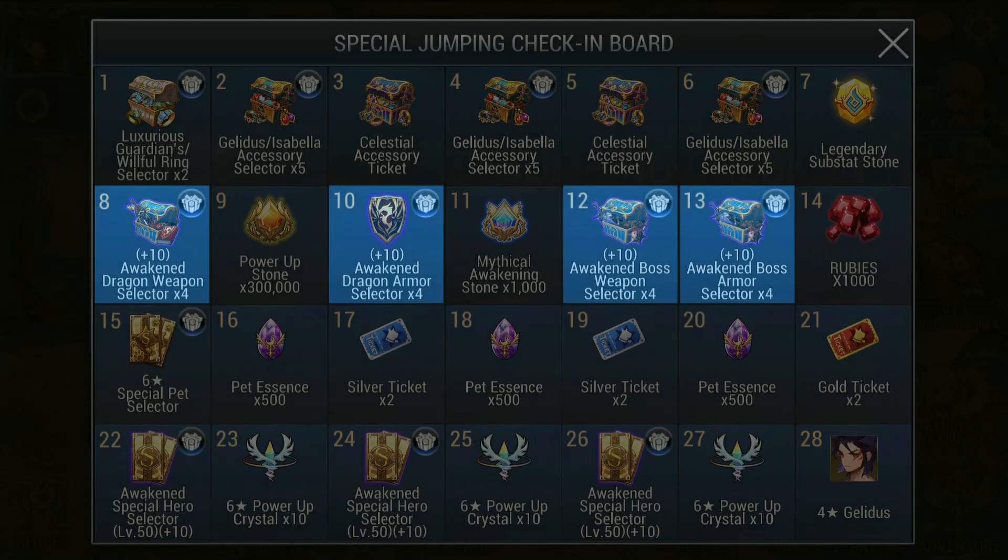For returning players and veterans, I think getting more Crit and Lethal weapons and HP and Block Armor for PVP would be good, while for PVE, still Crit and Lethal Weapons and HP Armor. Or if you have too many items already, you can just sell these for a ton of Power Up Stones which can then be used for Mythical Item Polishing.